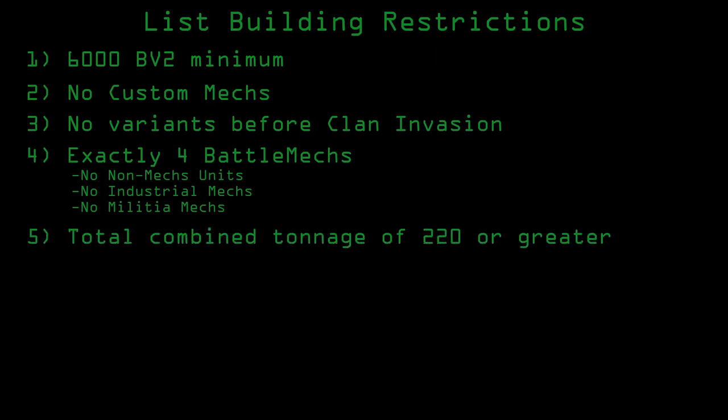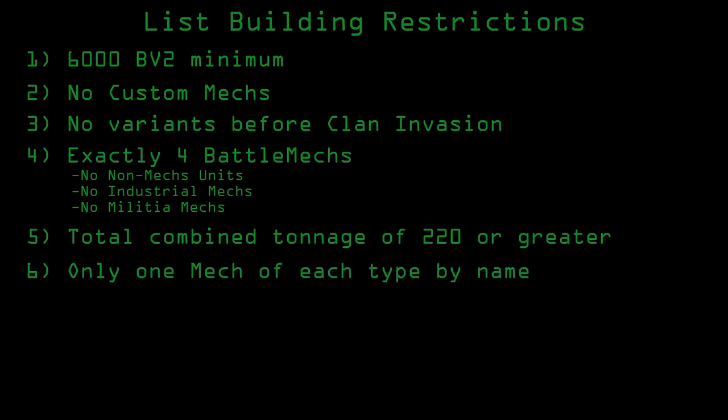A list cannot have a combined total tonnage of less than 220. Lists cannot include more than a single mech by name, not by variant. So while the obvious answer would be to saddle your opponent with four Urbanmechs, you can only give them one, even if they would have more than one loadout.